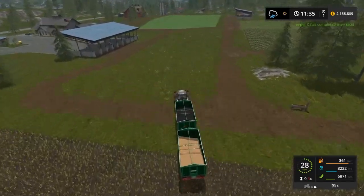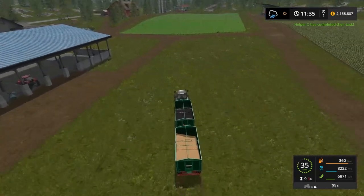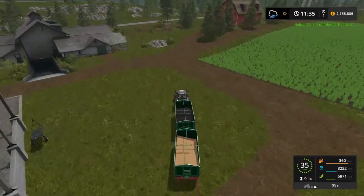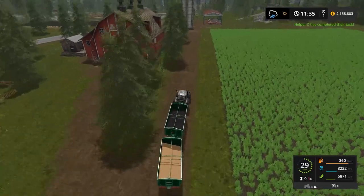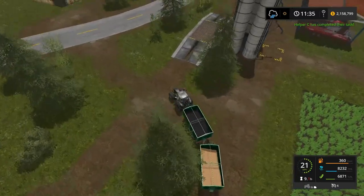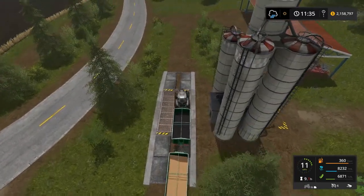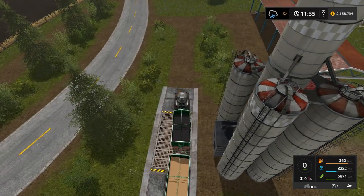Let's dump these. Helper C has completed — that's the other end. I can't close up the harvester just to keep the rain out until it's dumped, which is weird — it doesn't let you do that. You're the rear one, so that's G and I.